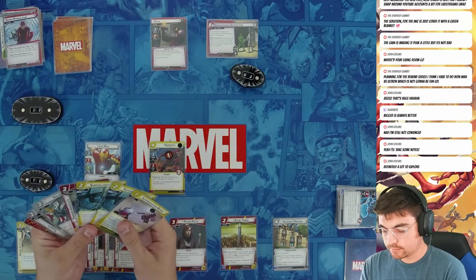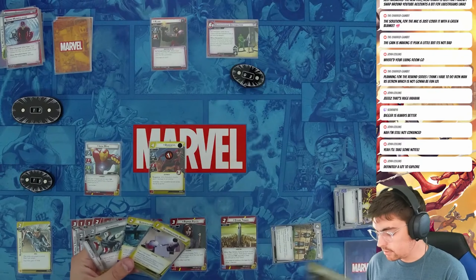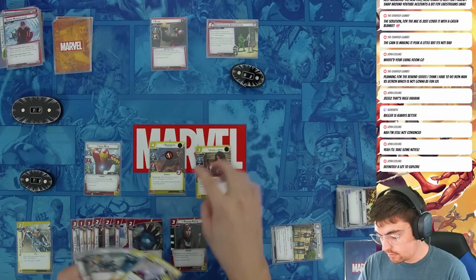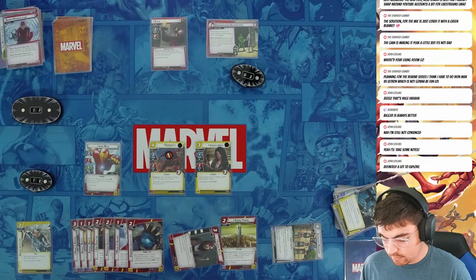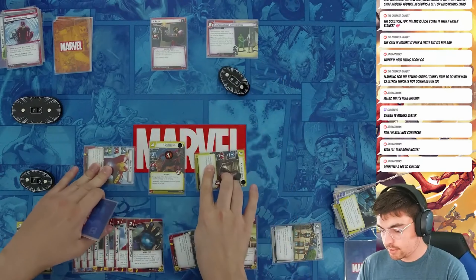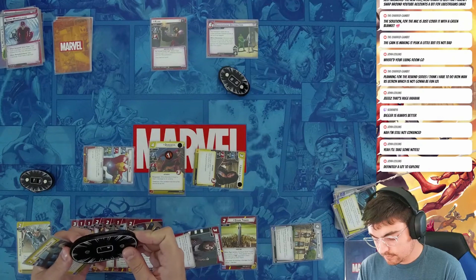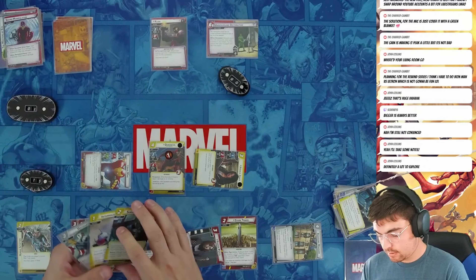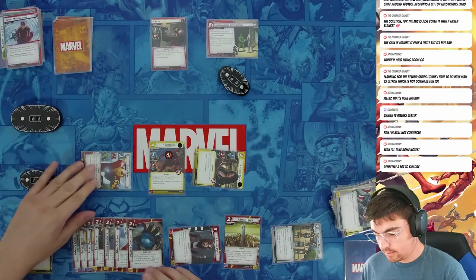Now it's my turn. I pay two to get the Gauntlets — the second pair — draw one with the Mansion. Before that, I play Jessica Jones with Pepper Pots and Tenacity. Then I spend the mental resource to go aerial. My Helmet removes a threat. Iron Man thwarts the rest off there. Jessica attacks him for two. Both Gauntlets deal two — four more damage. The Arc Reactor readies me and I attack for one. Then I play Haymaker for three. I'll try to win next turn.